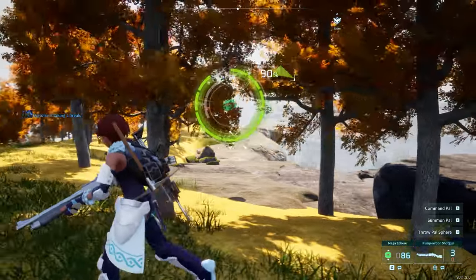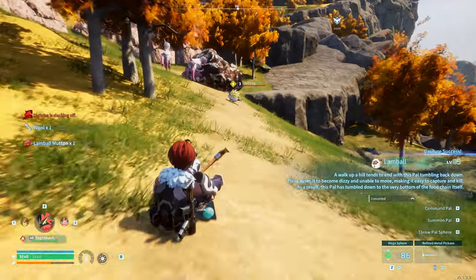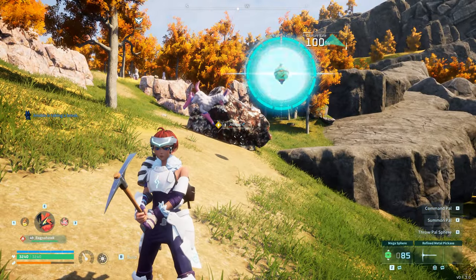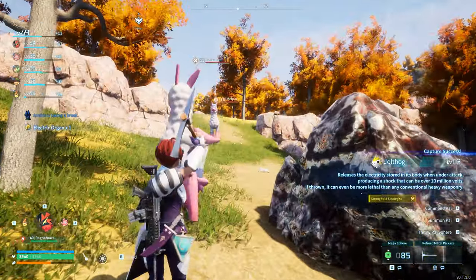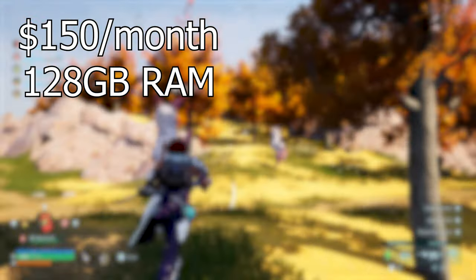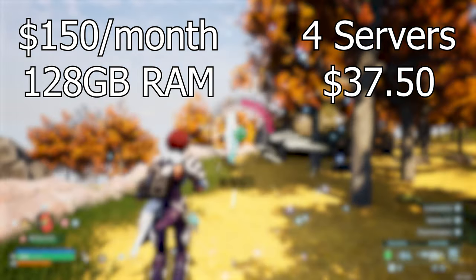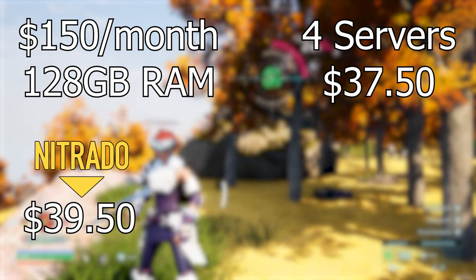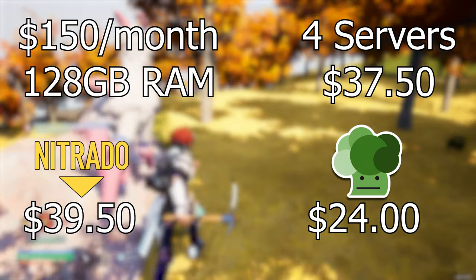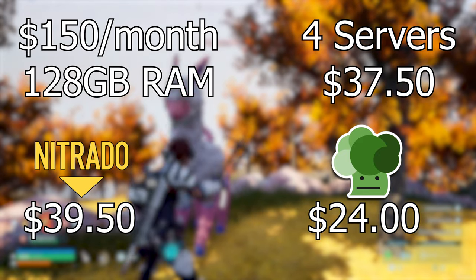This has left some server providers scrambling. The quick fix from a server provider's standpoint would be to sell servers that have at least 32GB of dedicated memory. But is this economically feasible? For this exercise, I shopped around for dedicated root server rentals, and the best deal I found was approximately $150 a month for a server with 128GB of RAM. This is roughly strong enough for 4 POW World servers at the recommended allowance of 32GB. To break even, this would mean renting 4 servers for $37.50. Nitrado currently charges $39.50 for a 32-slot POW World server, which would net them $2 a month. If we look at Indifferent Broccoli, their 32-slot POW World servers are only $24 a month, so they would lose $13.50 per game server.